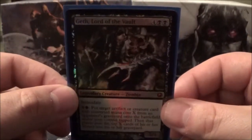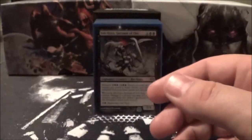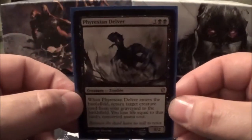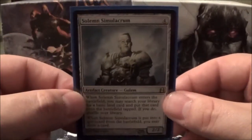Continuing the creatures: Geth Lord of the Vault, Body Double, Haven Ghoul Lich, Inky's Servant of Oni, Sepultural Primordial, Fleshbag Marauder, Phyrexian Delver, Phyrexian Metamorph, Skirk Ridge Exhumer, and Solemn Simulacrum.